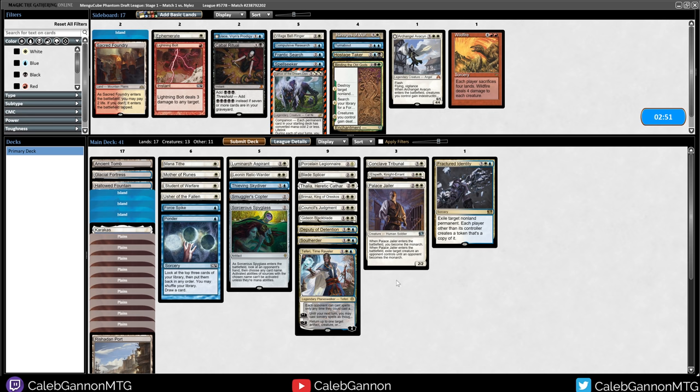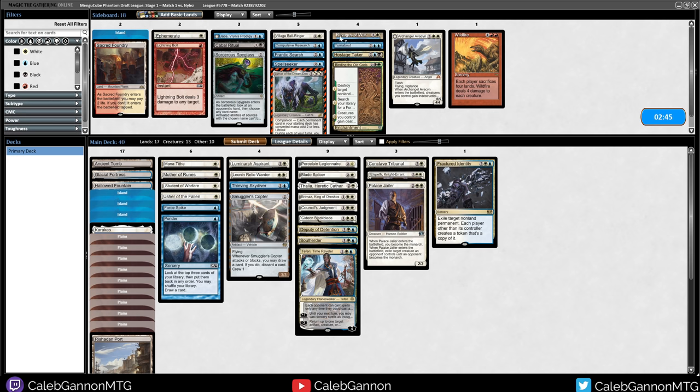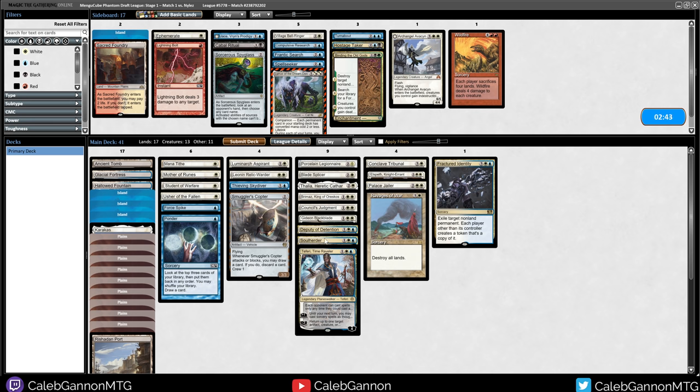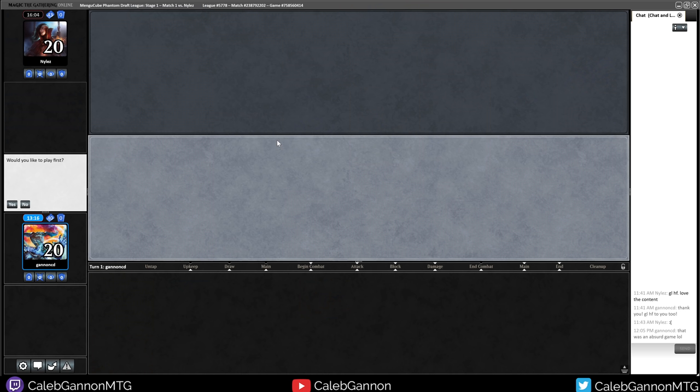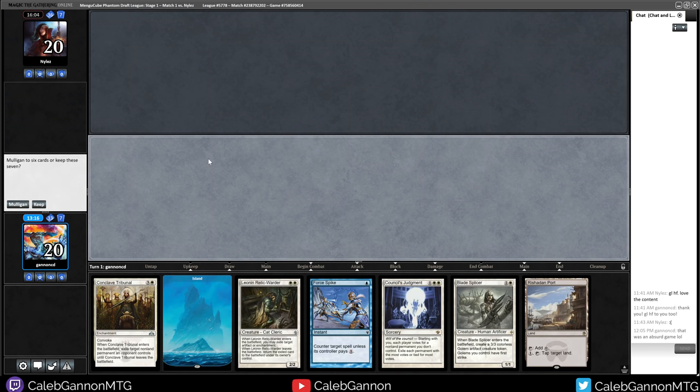Sorcerer's Spyglass can name Recurring Nightmare, but that only matters so much if they get up to a million mana. I think I like Ravages of War on the play more than Soul Herder - it just stops all the nonsense dead in their tracks. We'll run it like that. My opponent sided up to 43 cards, so I'm feeling a bit more confident.